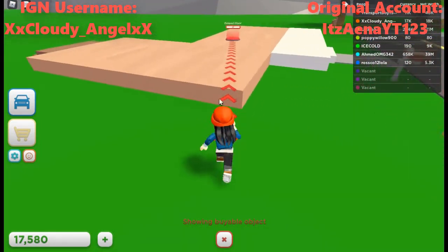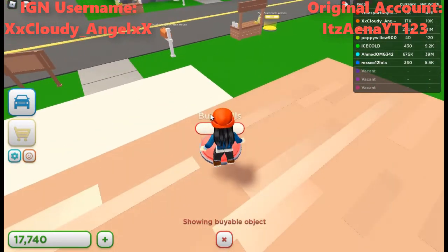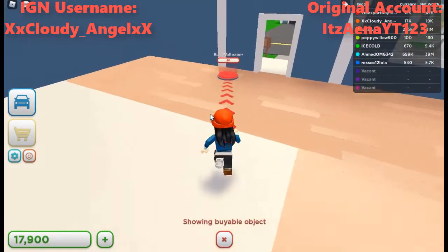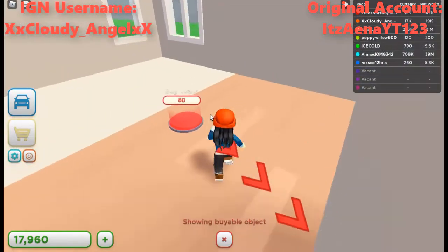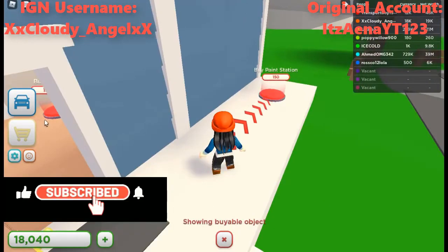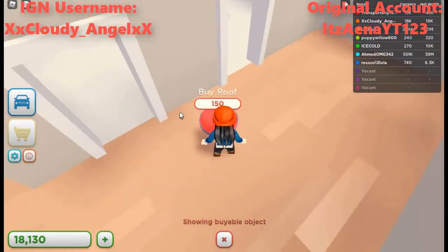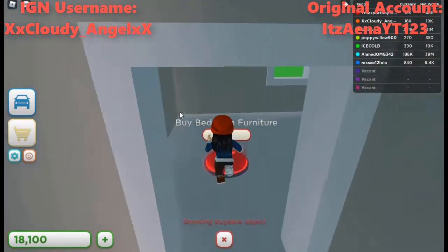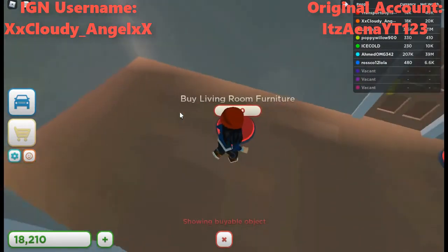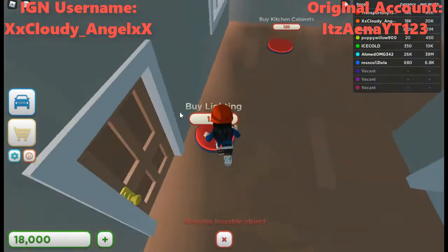Let's extend the floor for 20, then buy the walls for 60. Buy the wallpaper, buy the walls, and then get the paint station — nice, we can even paint! We're making a room. We still have 18,000. This room is ready — living room furniture, buy decorations. Let's get the lighting.